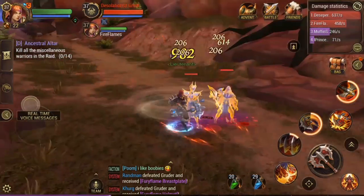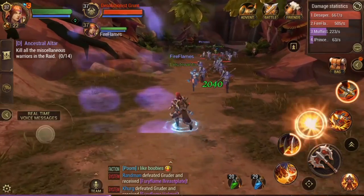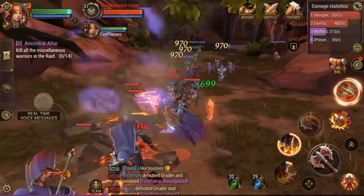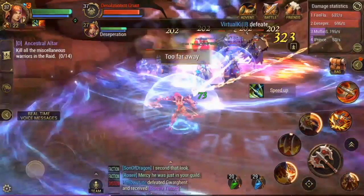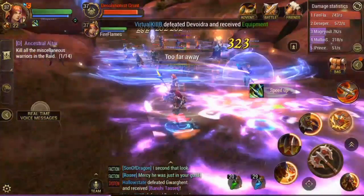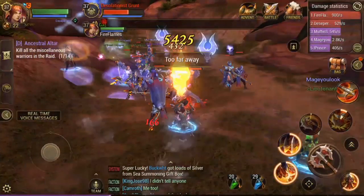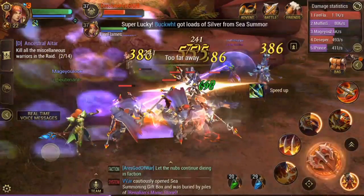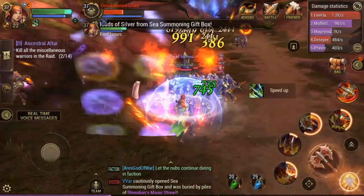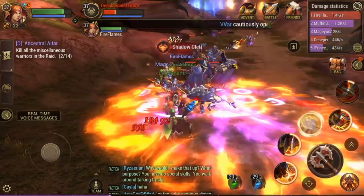So you get to that barrier and then this is where the fun starts. Right now I'm backing up to wait for my allies, and I'm dropping abilities to increase my HP or for healing. I'm using my Quake — I forgot what it's called — but it grants me a barrier. For this video I brought the healer because she's actually putting a barrier on me and doing AOE heals to keep me alive. That's pretty much the strategy.